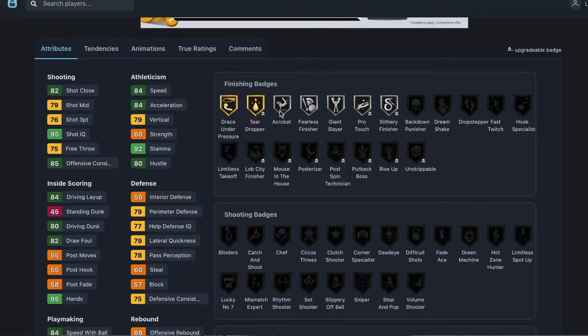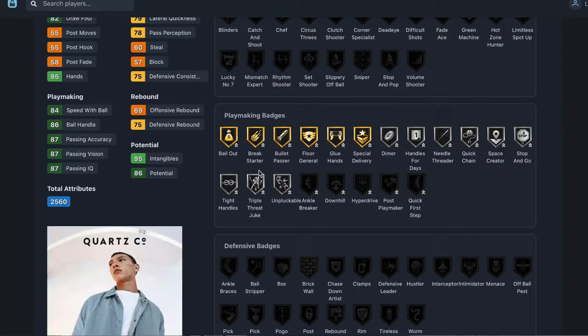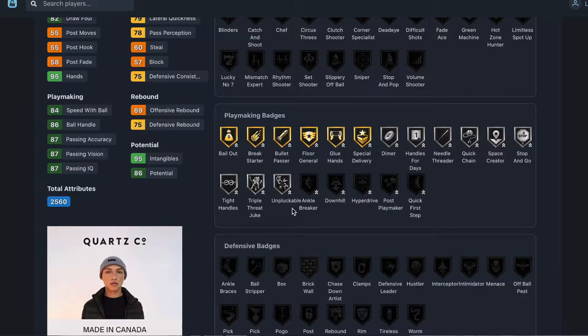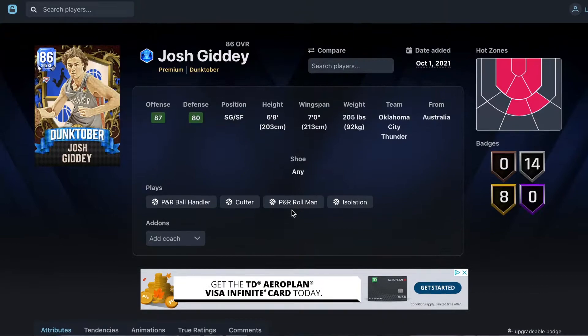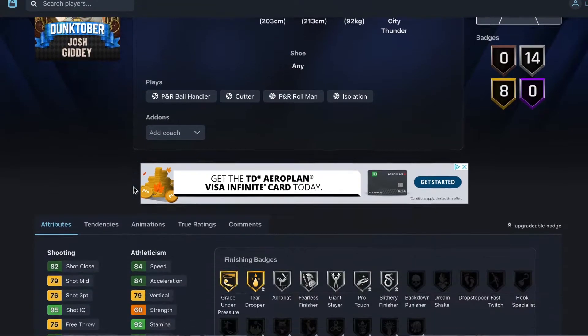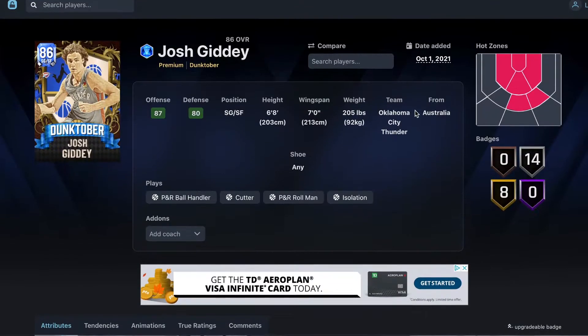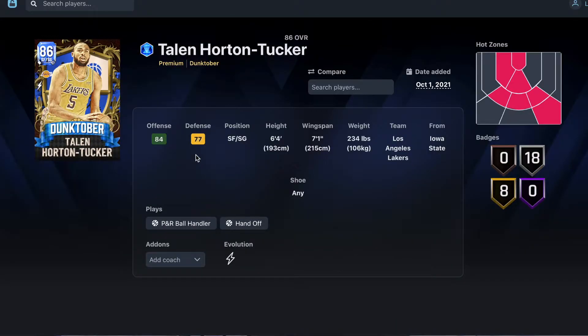There are so many cards in the set so I'm not going to go over every badge — I'll just scroll and point out important ones like Bullet Passer, Floor General, Hands for Days, Space Creator, and Unpluckable. Is Josh Giddy worth it if he's cheap? Yeah, he kind of feels like LaMelo — he might be worse than LaMelo but I see him similarly.